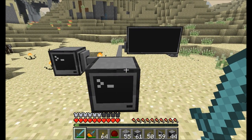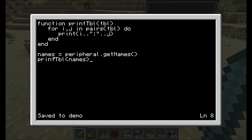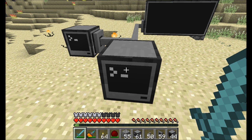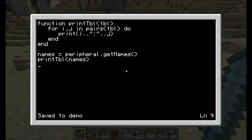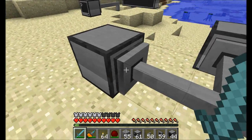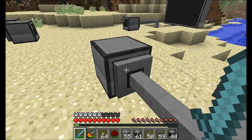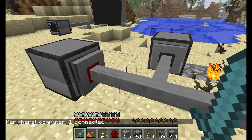Let's take a look at some of the functions that are now available to interact with these things. The first function available is peripheral.getNames(). What that's going to do is return a table, and I'm storing that in the variable called 'names.' Then I'm going to print out everything that's in that table using a little print table function. When I run the demo program, it's listing one peripheral — that's because the other computer is currently not activated. If you want to, you can right-click and boom — peripheral computer one connected.